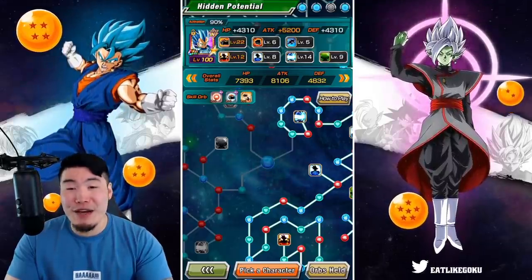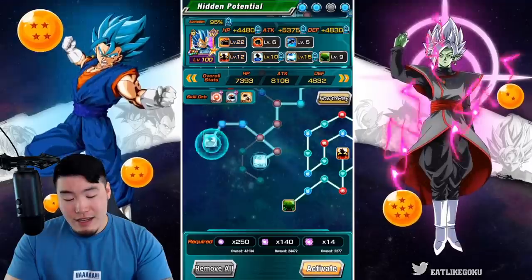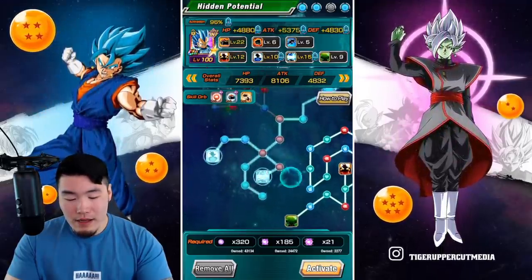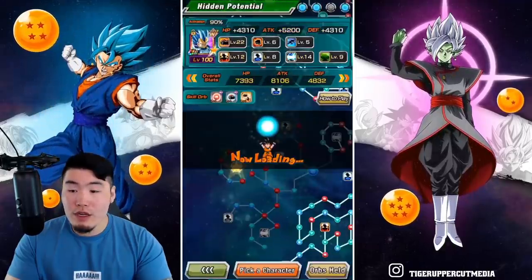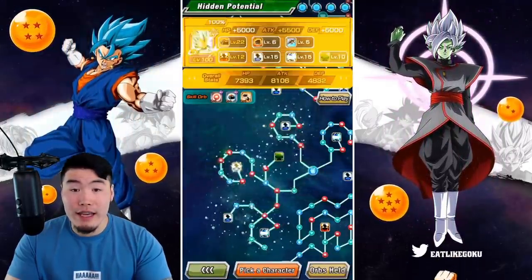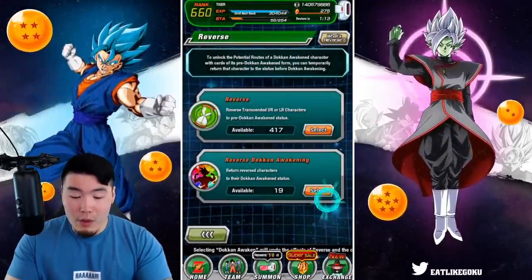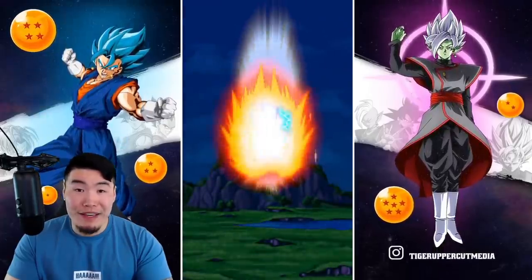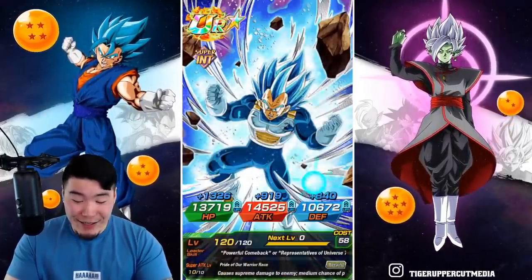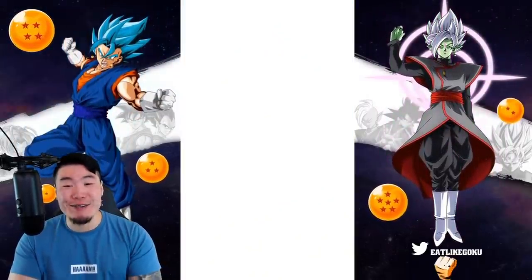I mean if you guys were around for last year, my luck last year was insane. And this year even though it wasn't as good, I think at this point I've spent about 3,600 stones — something like that. So 3,600 stones to rainbow both Goku and Vegeta. I'll take that any day of the week.